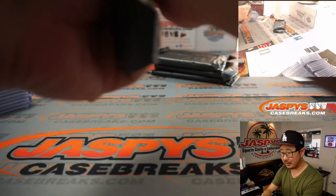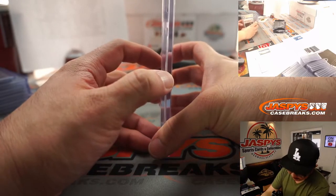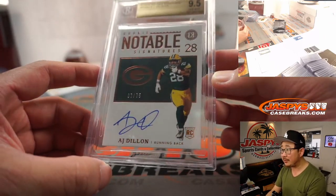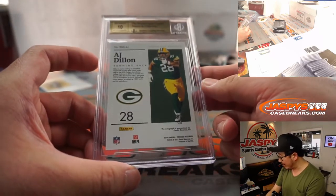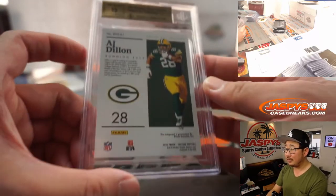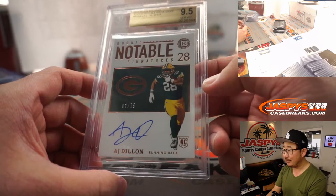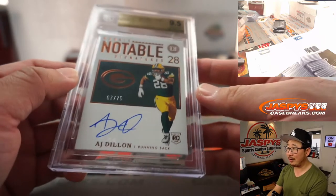Your graded cards — here's the fun stuff. We have a 9.5/10 — A.J. Dillon, 7 out of 75. That's Packers, Green Bay 7 is Gerald. Good guy A.J. Dillon — he was hanging out in our Instagram stream over the weekend, I think he took a picture with a fan as well. It's on our Twitter at Jaspies Breaks.